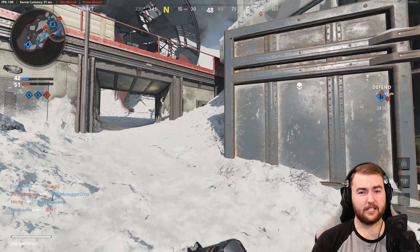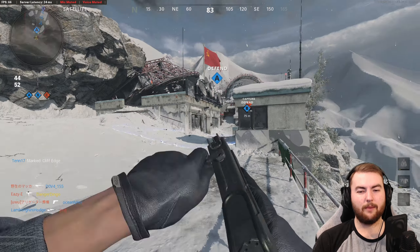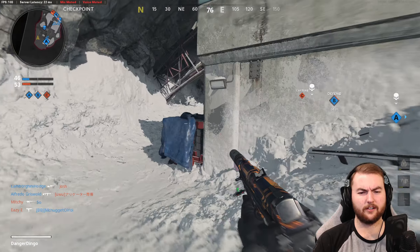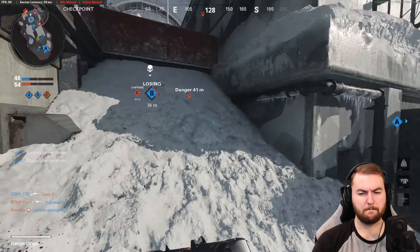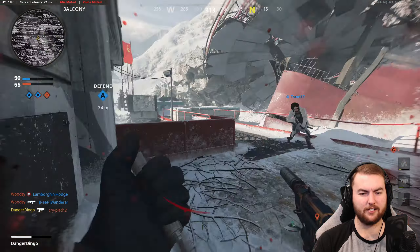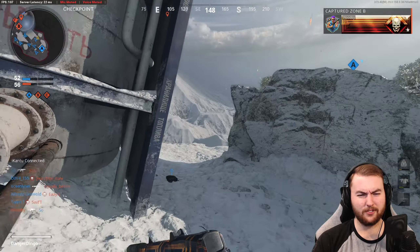For perk two, we want assassin, or you can take tracker if you want to see those enemy footprints — that's quite a useful perk as well. Then the main one: we want scavenger to get those extra bullets from people we kill. With pistols you have to have more ammo available. And then lastly we take ghost and ninja — a very powerful combination. If we were using a dual wield class setup, we could take gung-ho as well so we can reload while sprinting.